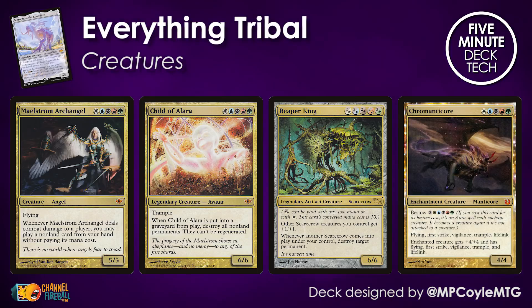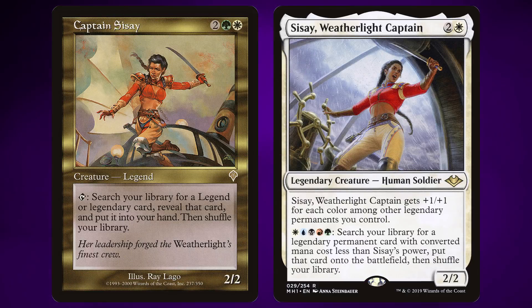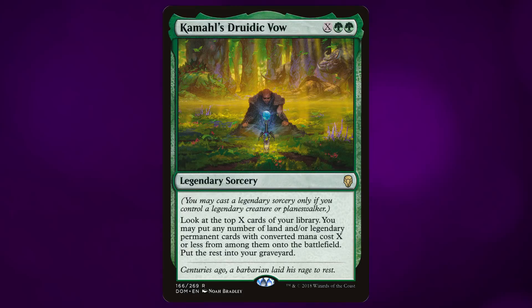A lot of them are Legends, which means you can search them up with Sisay. It also means you can cheat them into play with Kamahl's Druidic Vow as well, so there are plenty of other little synergies you can exploit here.